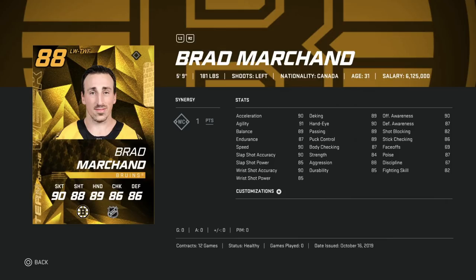Next we've got the 88 Brad Marchand. For wingers, my most important stats are speed and then wrist shot. He does have a good wrist shot — 90 accuracy, 85 power — and has the WC synergy, Wrecking Crew, giving plus three to acceleration, which is already at 90, bumping it up to a 93, plus body checking and strength. He's going to be a very good card that can hit, though he is smaller.